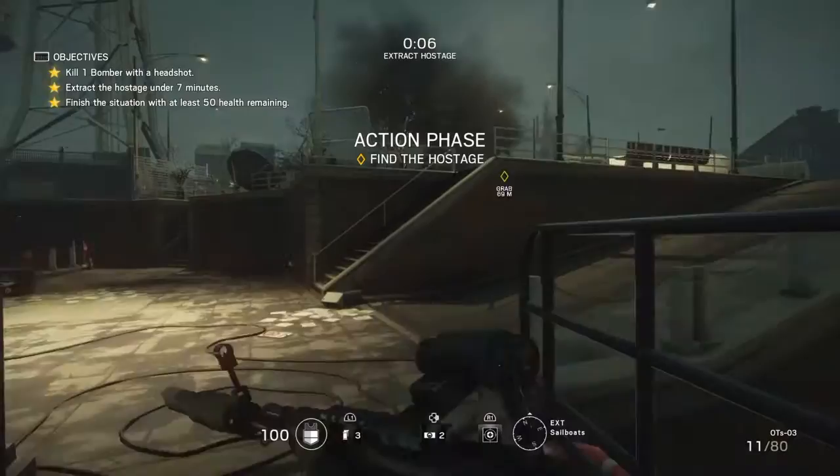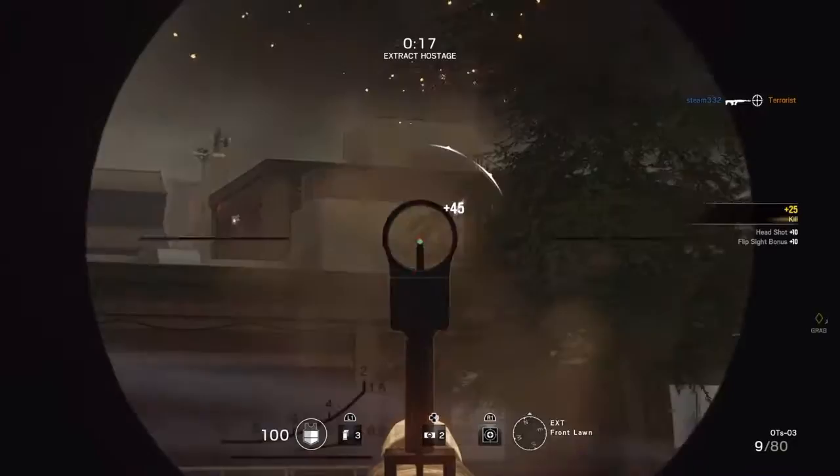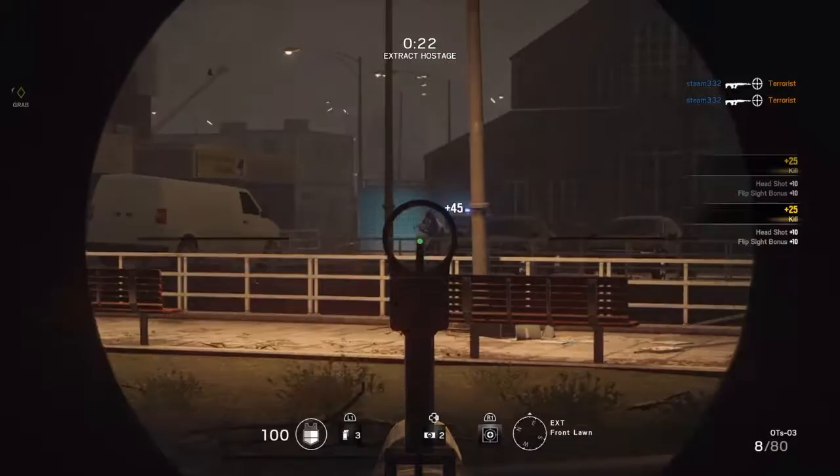Hello guys, this is Steve from XP Gaming with another walkthrough on Rainbow Six Siege. We are on mission five — I was compromised, my first shot was pretty bad.